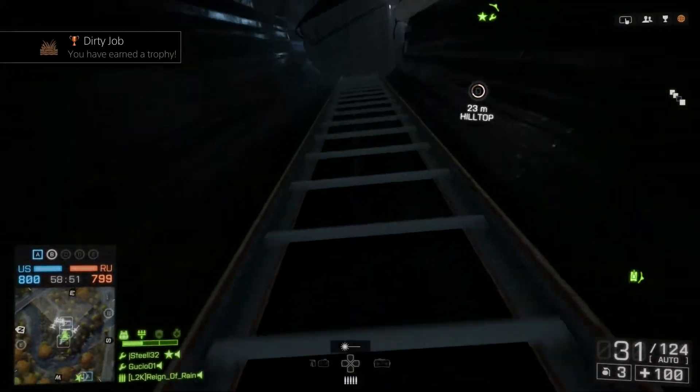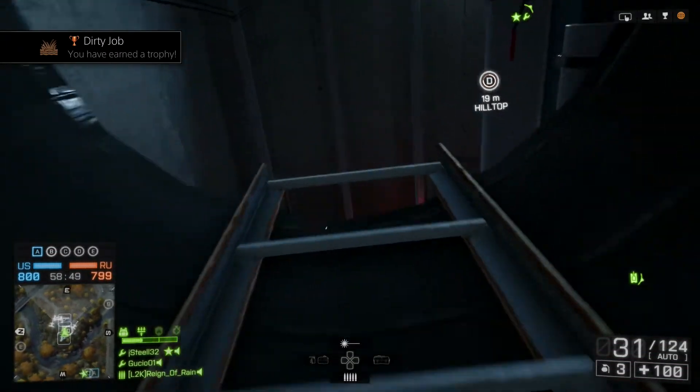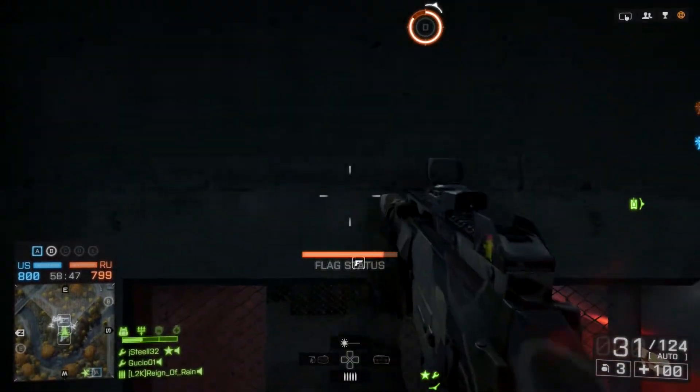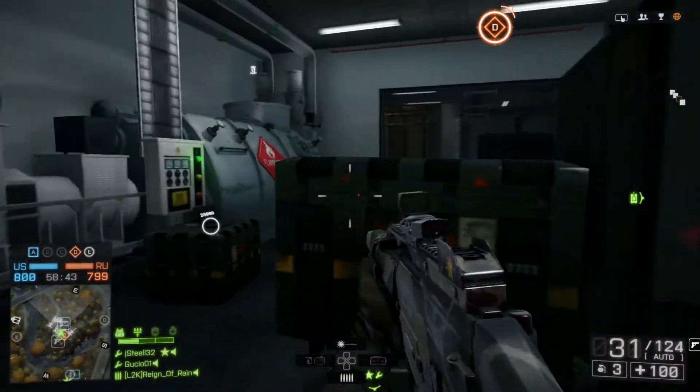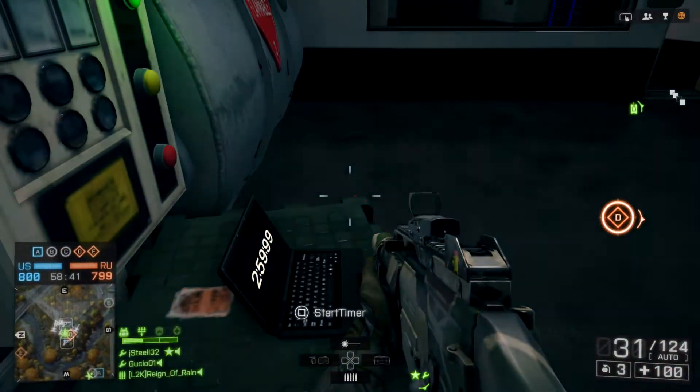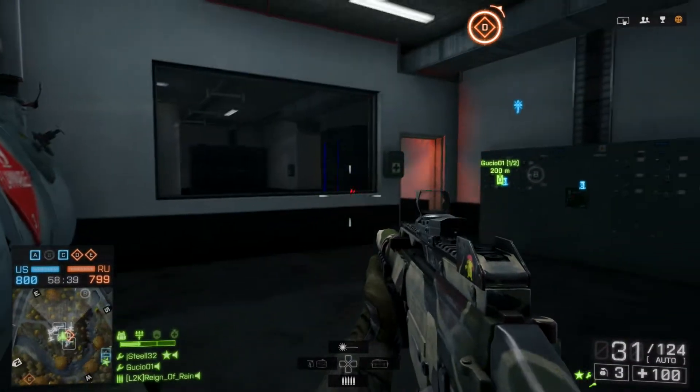Trophy will pop up — Dirty Job. There we go, and that's it. That is one of the trophies for Battlefield 4's Second Assault. So be on the lookout for more videos showing the other trophies, including Torched and Falling Down.